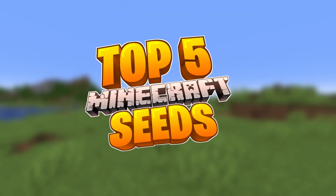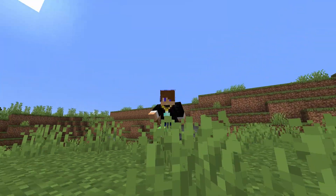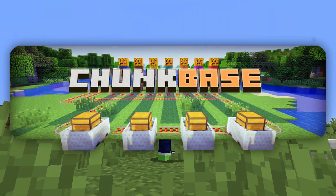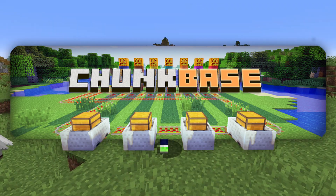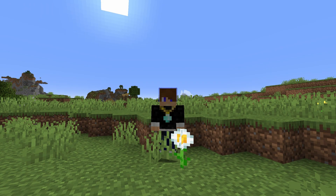Variety is this episode. I just found random seeds from 1.19.4 Java Edition, and it just went from there. If you guys want to fact check me, Chunk Base is in the description. I don't want to waste your time — the intros are the most important thing to keep below 10 seconds. I've wrecked that. Seed number one, please.